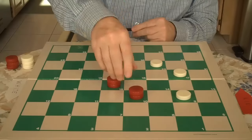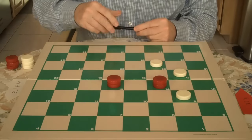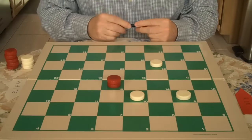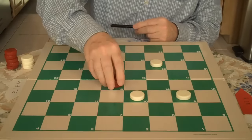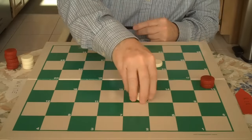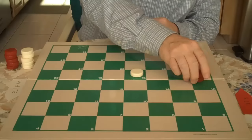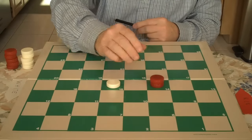Do you see that? You would come in here. White has to jump this way — you can't jump backwards. You jump two. And you have the winner move on White, which just really means the last move, the controller move.